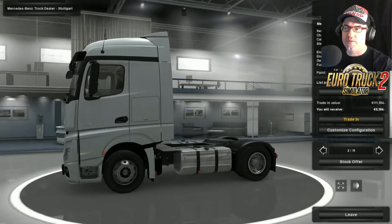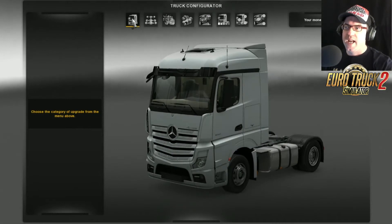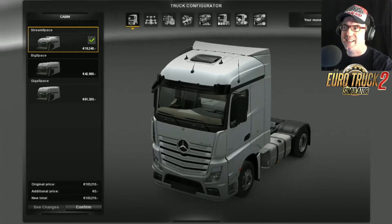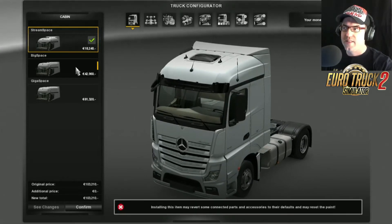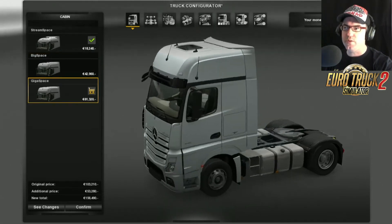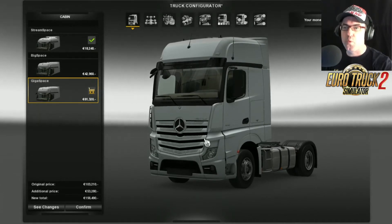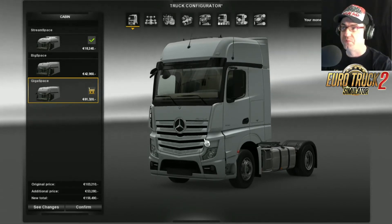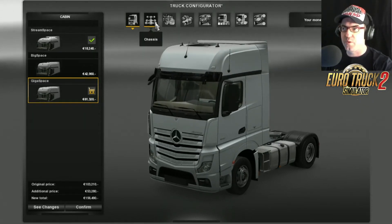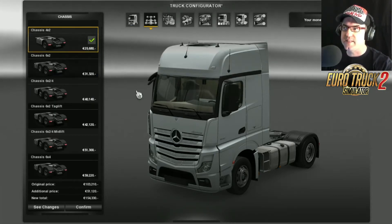It's got a lot of detail and looks very nice and well done. Let's go have a look at the customized configuration. We get this version here which is the Stream Space, then we get Big Space, and then we get Giga Space — I assume those are the official Mercedes names. I'm just going to stick it on the Giga Space.